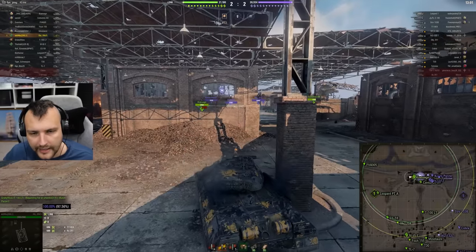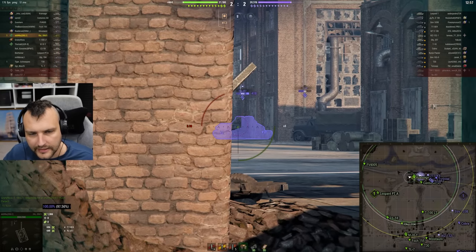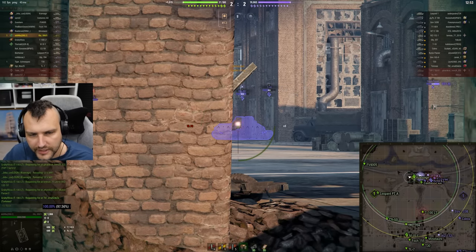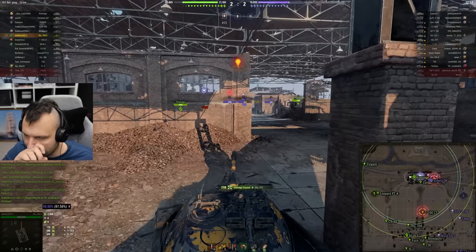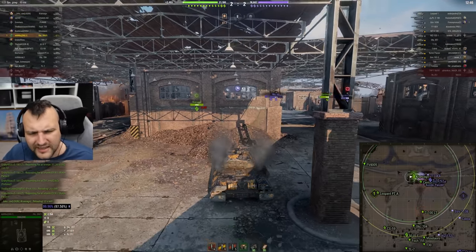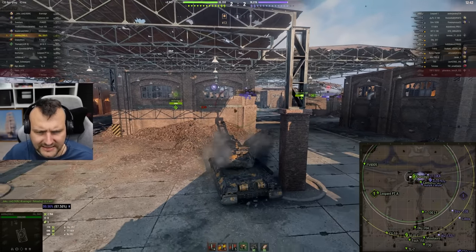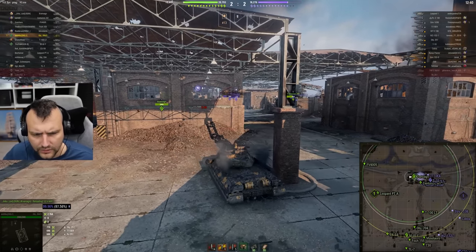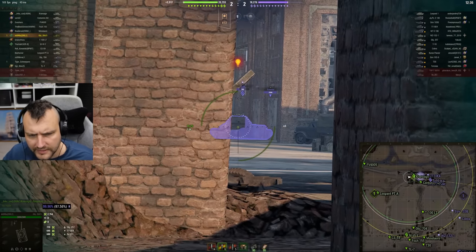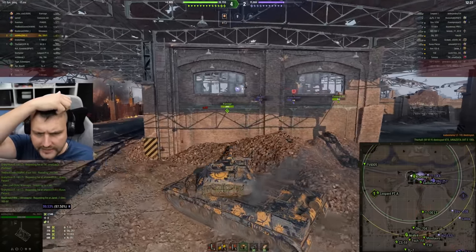I see how it goes — RNG is not on our side, which is quite a sad thing. Can we eliminate him now? We can shoot him — 770 in the face. Beautiful. Do I think the gold is necessary in this situation? Honestly, I don't. I do not even know why I'm going with gold in this situation, but it's okay. Let's switch to standard ammunition and see if we can slap this E4 living here around the corner.